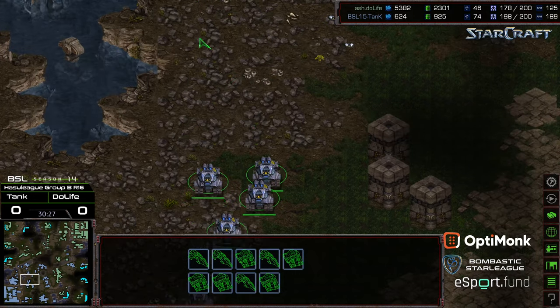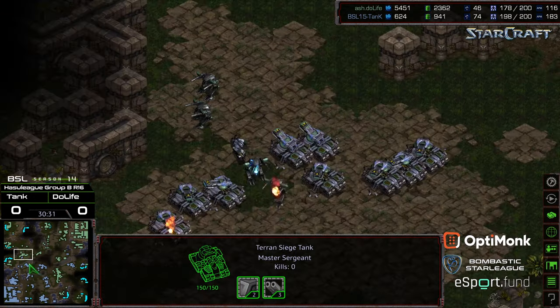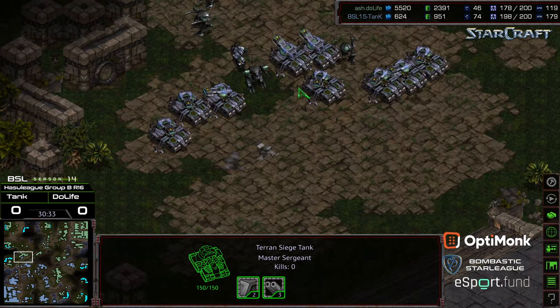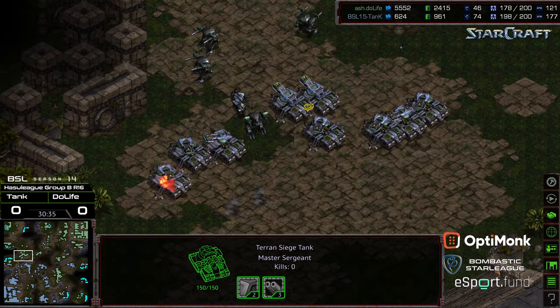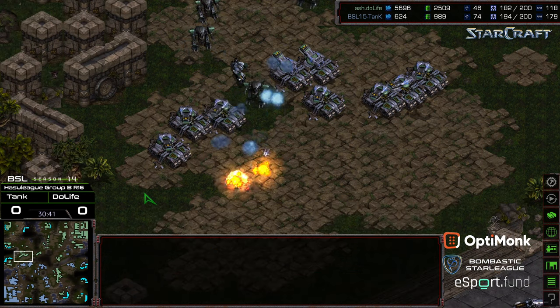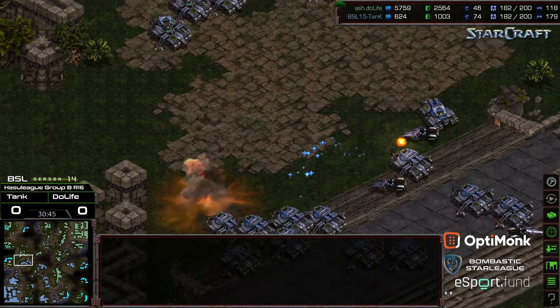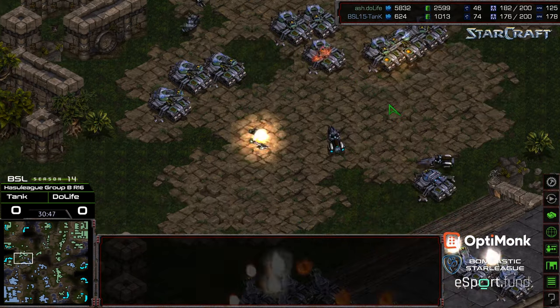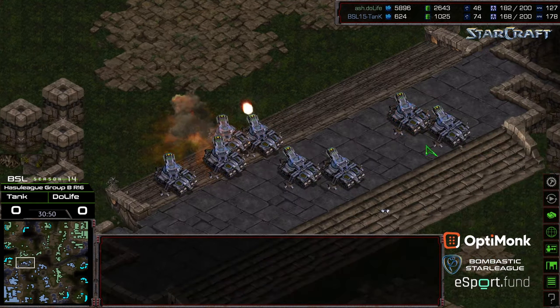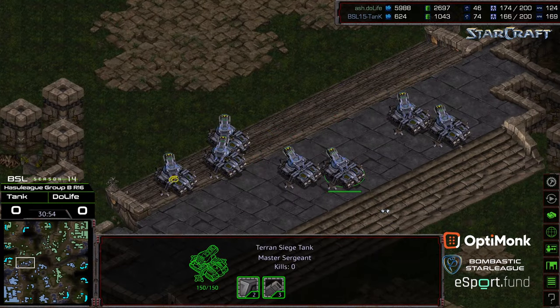Right now, Tank despite being down on minerals is just simply out-macroing Duelife. Duelife kind of down on the APM as well — missing a comsat right there, now landing it, going to clear those out. Tank pressing in again to the nine o'clock. Duelife now waking up and starting to macro a bit in the background.